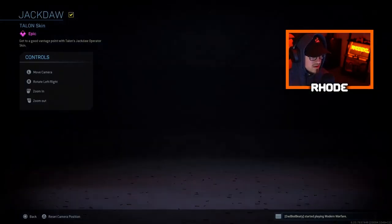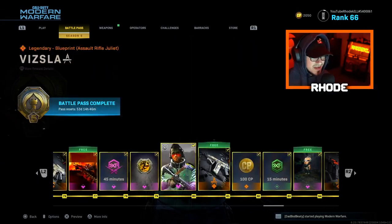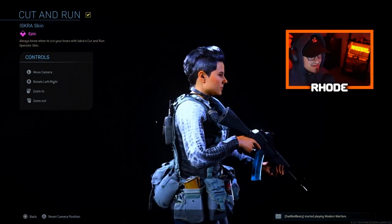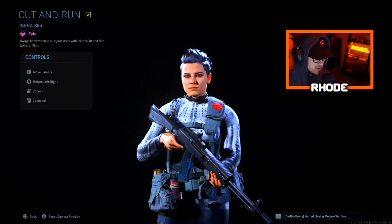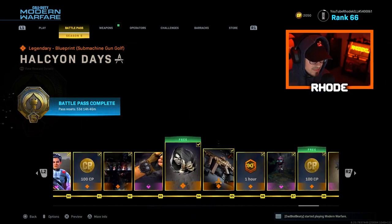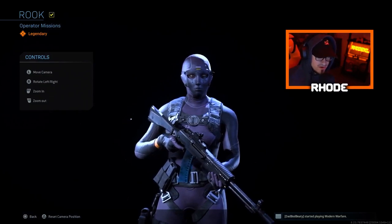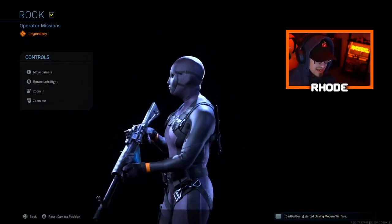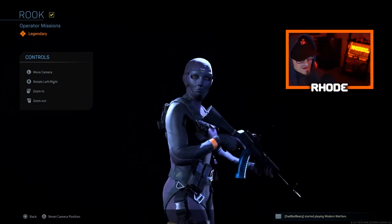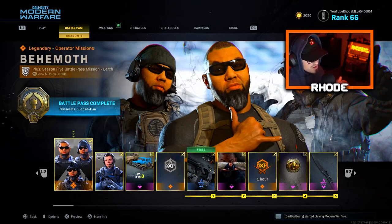Then we'll go into Talon — he's awesome, I think this one is pretty neat. Then at Tier 90 we have the Iskra skin, pretty badass — they're all holding the AN-94 too. Then the Rook, which is the best one in my opinion. There are three versions of this one. She kind of looks like an avatar but this is definitely one of my favorites, especially alongside Lurch.